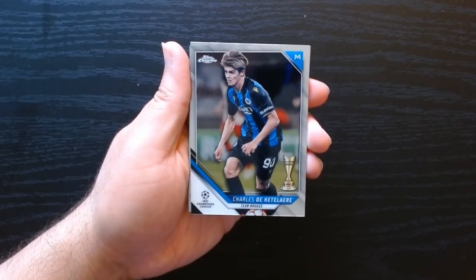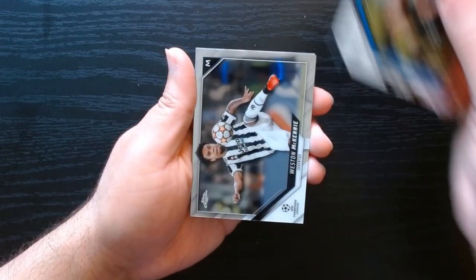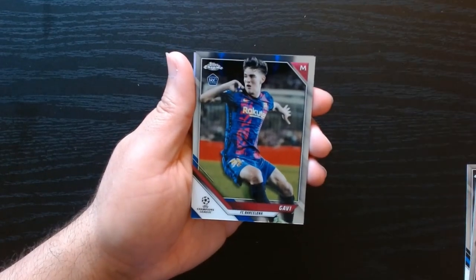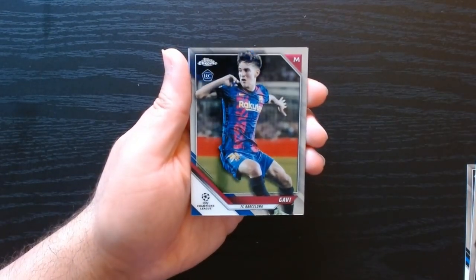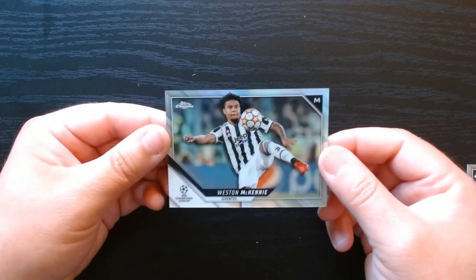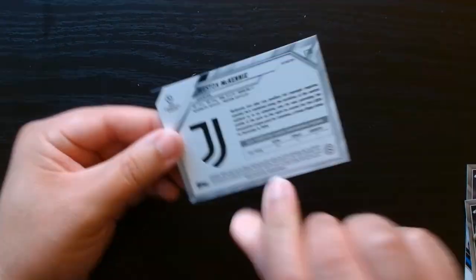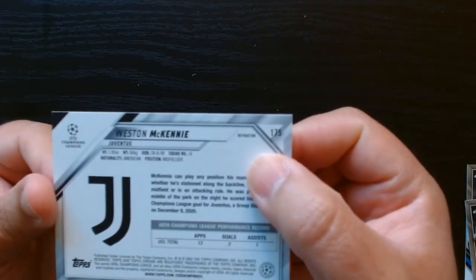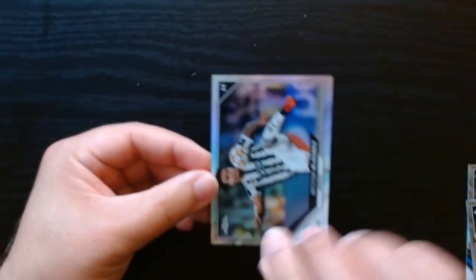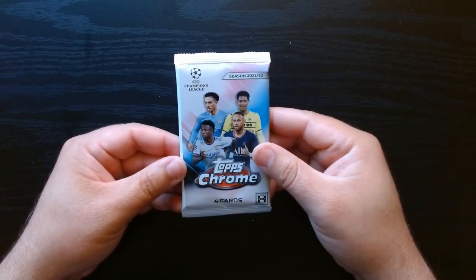Next to last pack, let's get it. We got one of those All-Star Rookies with their own cup for the soccer version — Weston McKinney. Gavi! That's a nice rookie to have — Gavi from Barcelona. And okay, is this a refractor? Yeah, like a rainbow foil refractor of McKinney. It says refractor — yep, there it is. Don't know if he's any good but we'll take it.